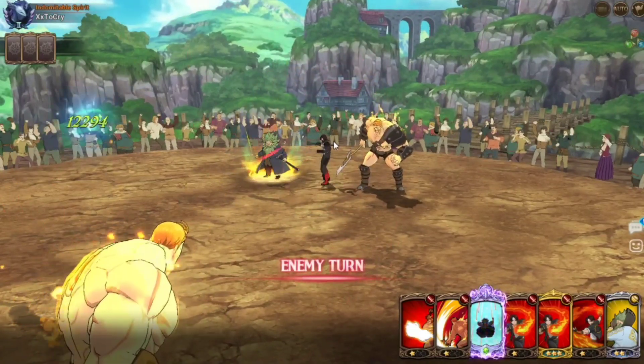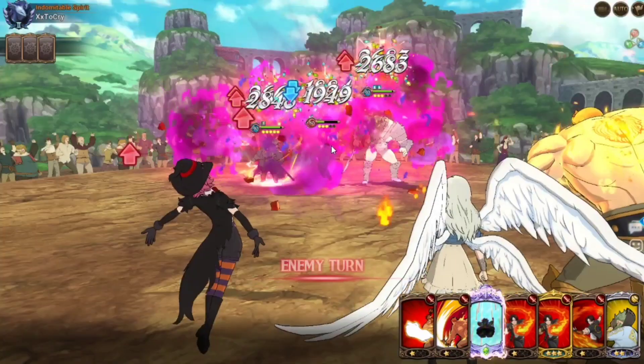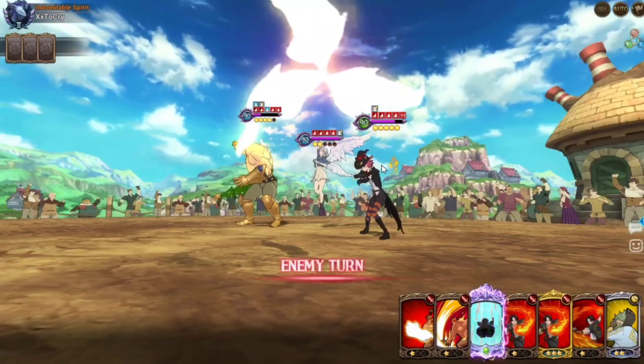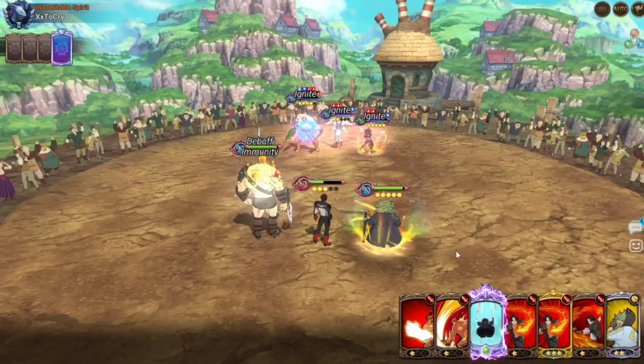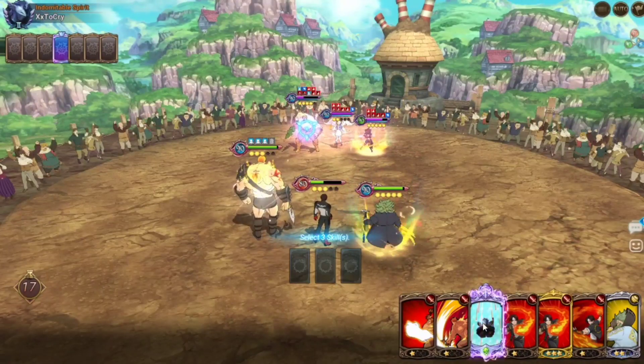If Kyo goes down here though, we could be in trouble. I don't have to worry about the dissolve. He was trying to put up the barrier, so unfortunately I have to use Chandler's ult. It's going to stop the charge, but we should be okay.